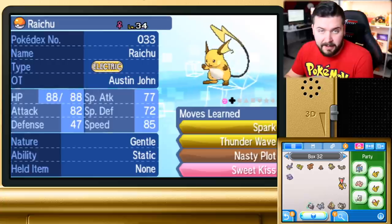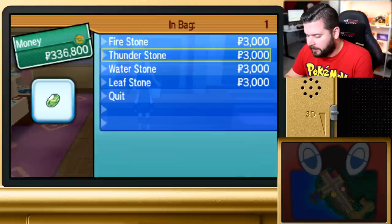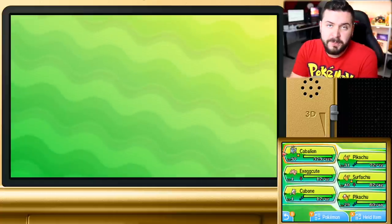First, I'm going to stop in Olivia's jewelry shop right here. I'm going to pick up a Thunder Stone — I'll need one of those — and I'm going to need a Leaf Stone. Great, bought both of those things. Let's get out of here.